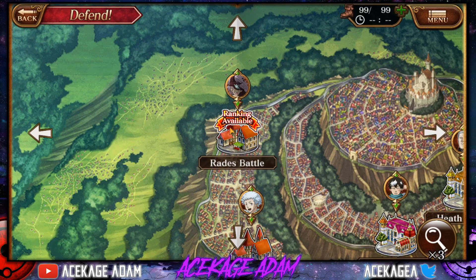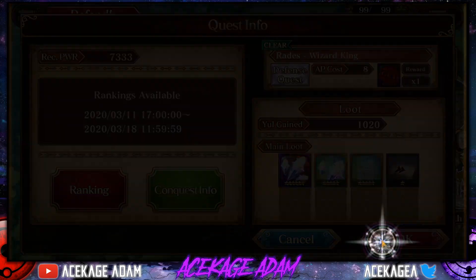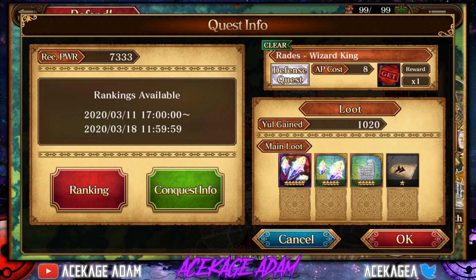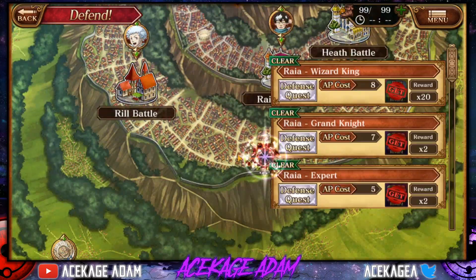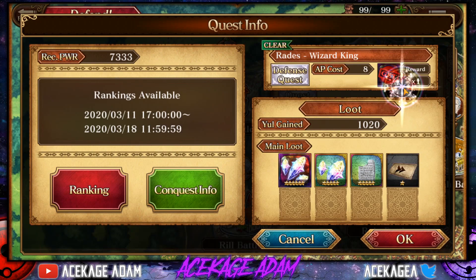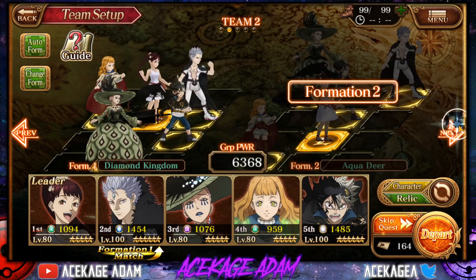This is going to go in my beginners playlist because Radies is one of the beginner characters. Radies is the hardest of all the defend actions — harder than Rill, Heath, Raya, and maybe tied with Vito. He's extremely difficult, which is what's giving everyone a bunch of troubles on this. So we're going to go ahead and enter.